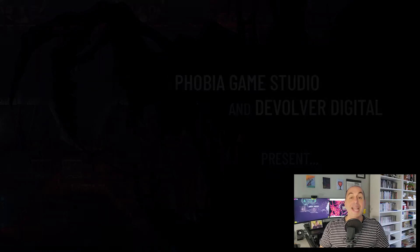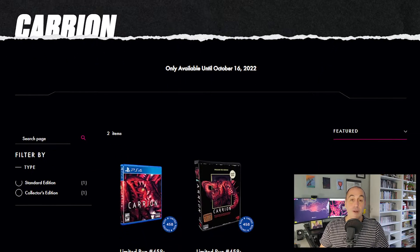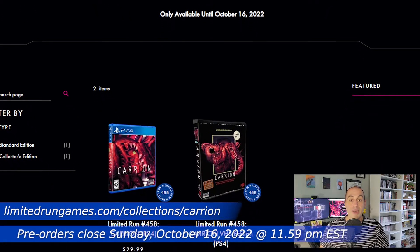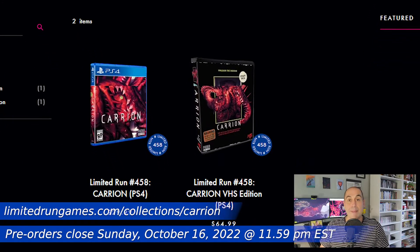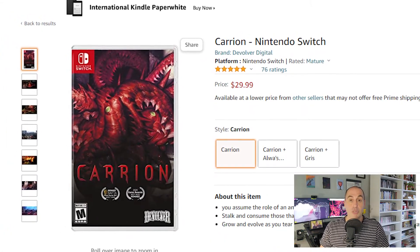Carrion was published by Devolver Digital and is now getting a physical release on the PS4 via limitedrungames.com, open for pre-order until Sunday October 16th, 2022 at the standard Limited Run deadline of 11:59 PM Eastern Standard Time. If you missed out on the Switch version from Special Reserve Games,